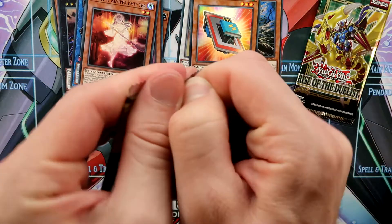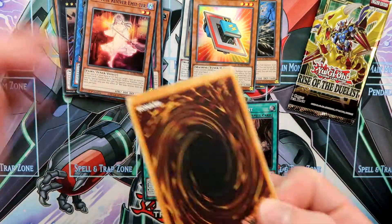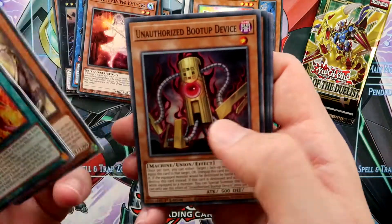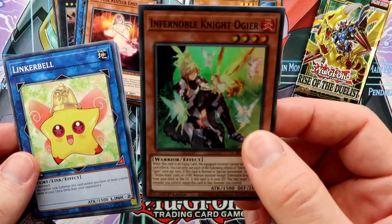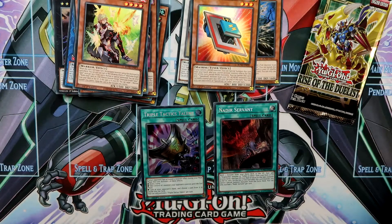Two packs left — maybe one more Ultra Rare, that would be nice. We pulled an Infernoble Knight, a new one. This is the first and also an important part of the deck if you want to build it.